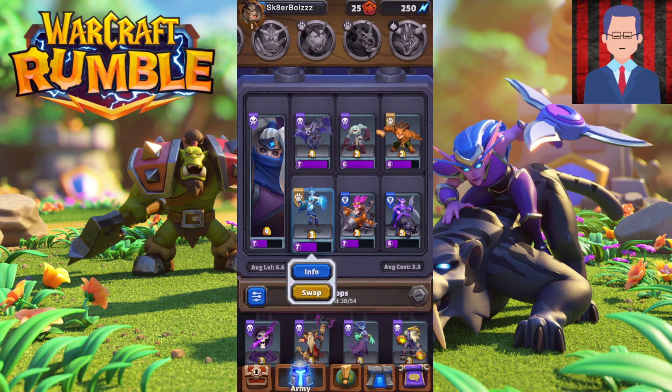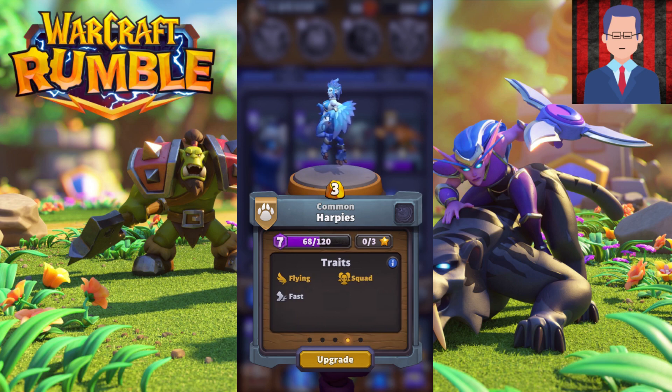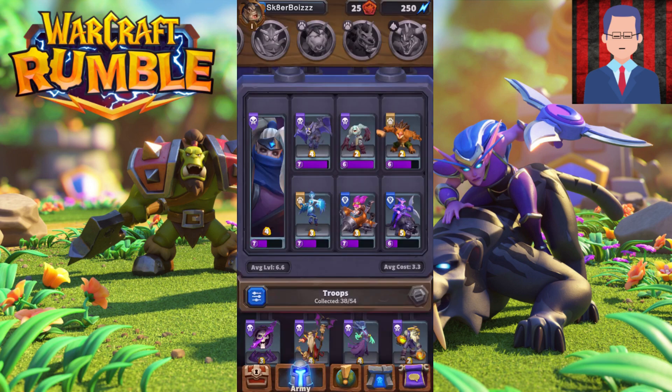The final good unit is Harpies. Treat them like minions from Clash Royale — there are three of them and they hit really fast. They're cheap, beautiful, and a flying unit. Ground units cannot target them. If your opponent just throws down a tank, place down your Harpies and say goodbye to their tank. These are some really good units that you can level up early on in the game.